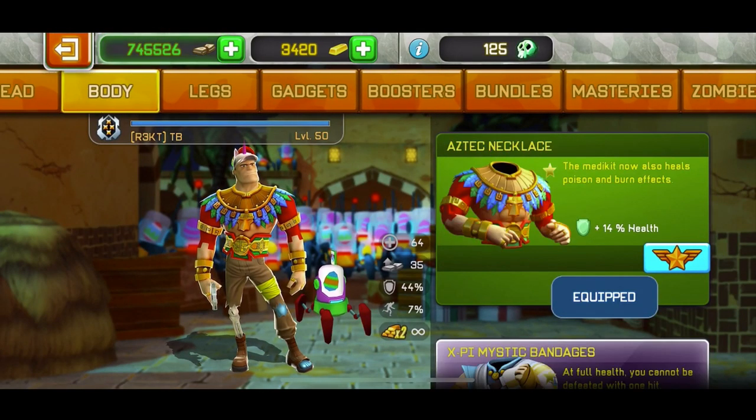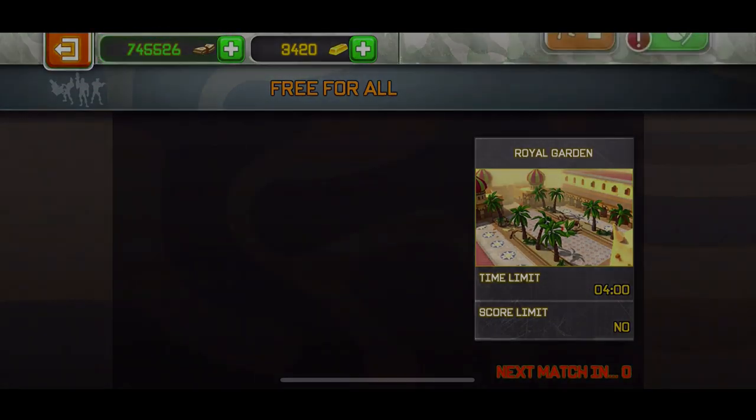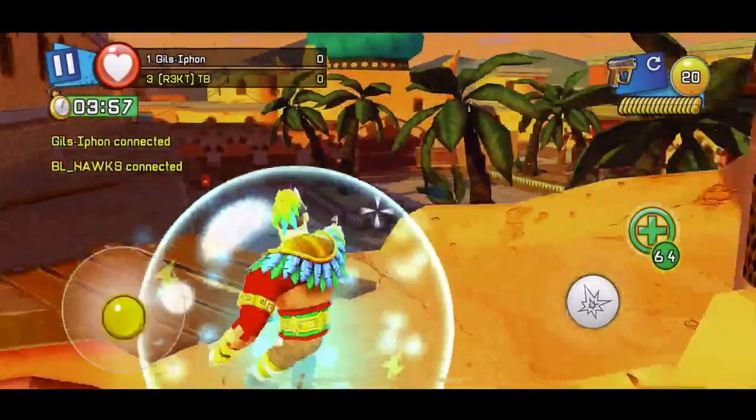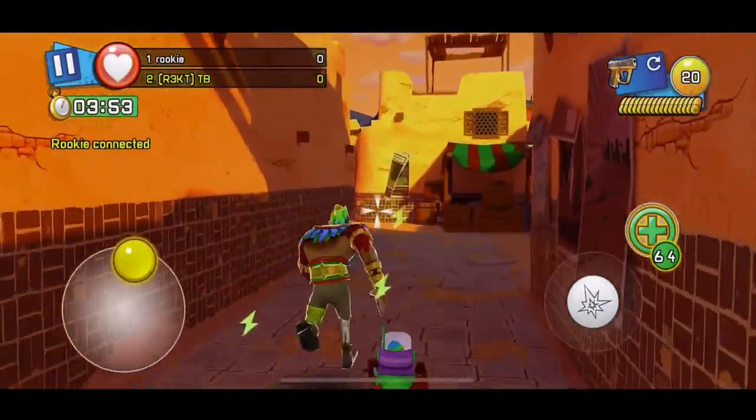I've gone ahead and put on the speed increase pants, the Fluffy Cup, and the Aztec Necklace. So basically we have a speed increase, resistance to fire and poison, and also a lot of health — because they're using post heavy weapons. But let's go.